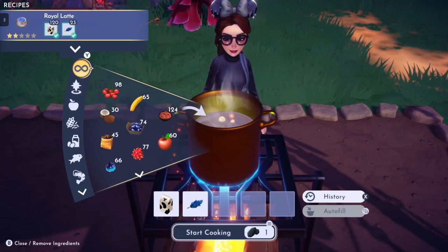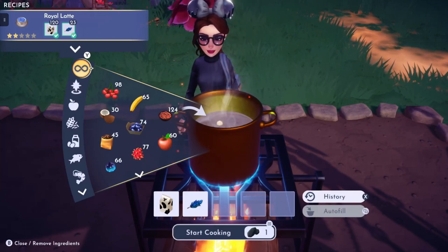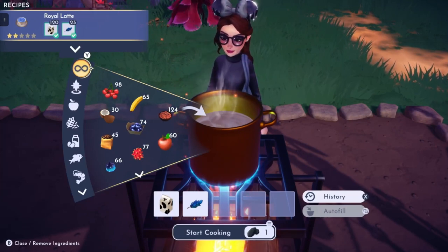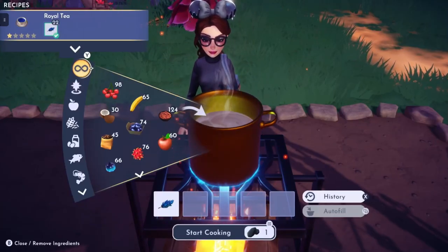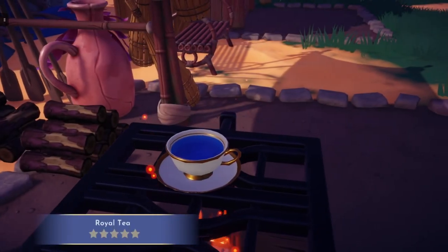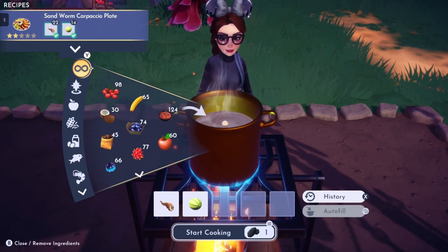The first appetizer we're going to do is the Royal Latte, which contains milk and majesty. Majesty can be found here in Eternity Isle, and milk is obtained through a quest from unlocking Remy. The next recipe is Royal Tea, which you just need majesty for. Majesty can be found in the Overlook and the Ruins area in the Ancient Landing.